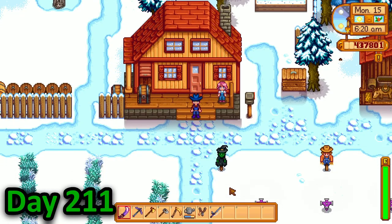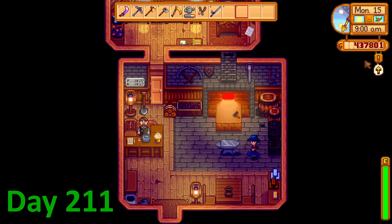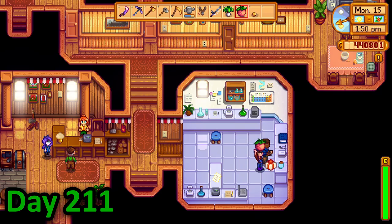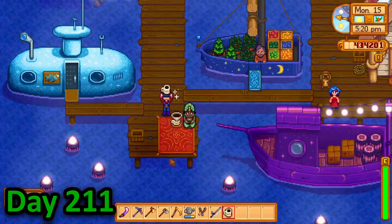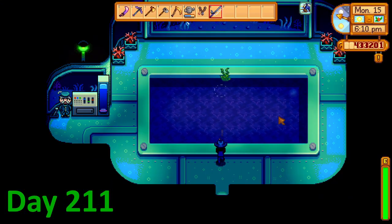I left my home on day 211 excitedly to give my iridium and coal to Clint. After putting them in the box, nothing happened. Disappointed, I checked my journal and collected some items to give to people before completing their requests. I then headed down to the beach where I found the night market. I collected my free coffee then descended into the depths where I fished for the rest of the day.